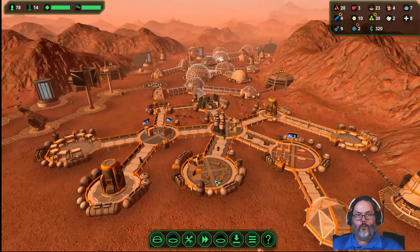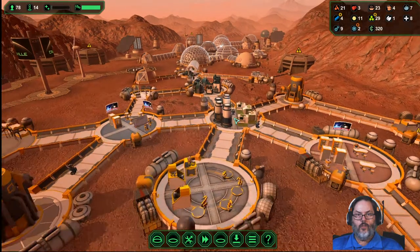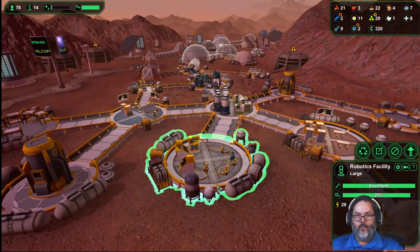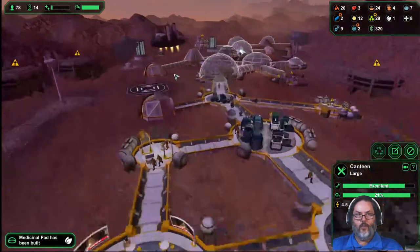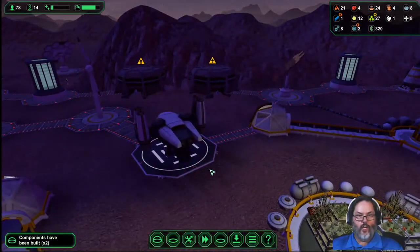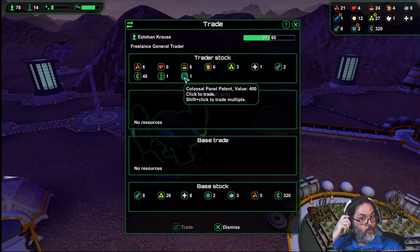We're up to two semiconductors. I could probably use another one of those factories. This area is not under cover. According to what I read, you will never get an intruder off of a trading ship — allegedly.